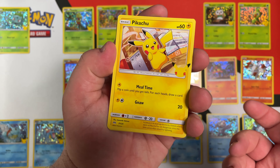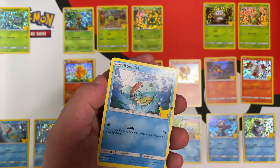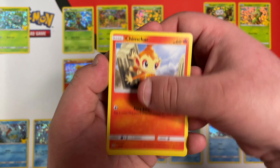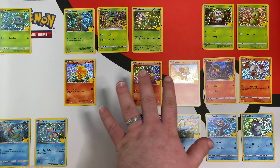Pikachu! We finally pulled a Pikachu. I'll go ahead and put that off to the side. We also have Squirtle, Chimchar, and Hollow Tepig. This is going to be a repeat, so I'm not going to be putting it on the mat.